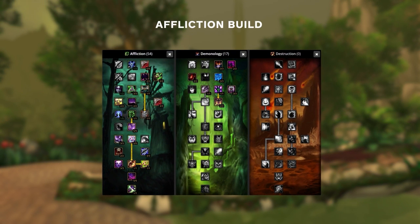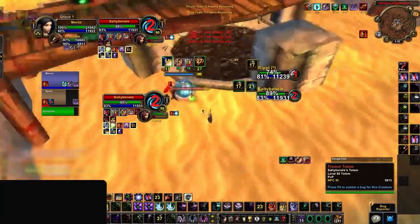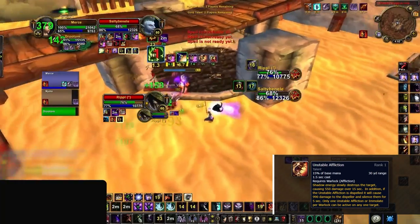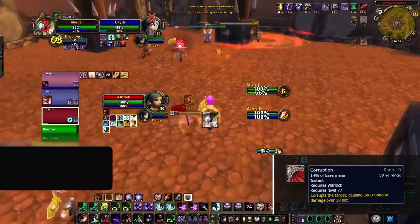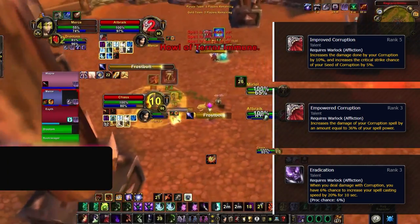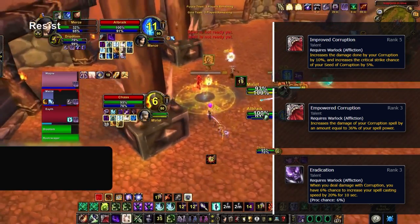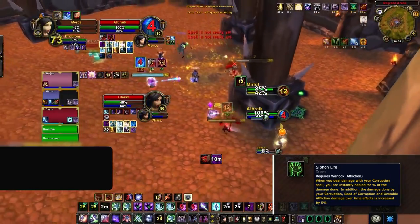If you don't want to play Destruction, Affliction is the only real alternative and your talents will look something like this. Master Summoner, Fel Dom, and Soul Link are also essential for Affliction — playing without a pet makes you significantly weaker in arena. Unstable Affliction is the bread and butter, giving you extra pressure, and more importantly it protects your other dots from being dispelled since UA deals a massive chunk of damage when removed. This is important for protecting Corruption, your most powerful dot, with plenty of talents in Affliction revolving around it.